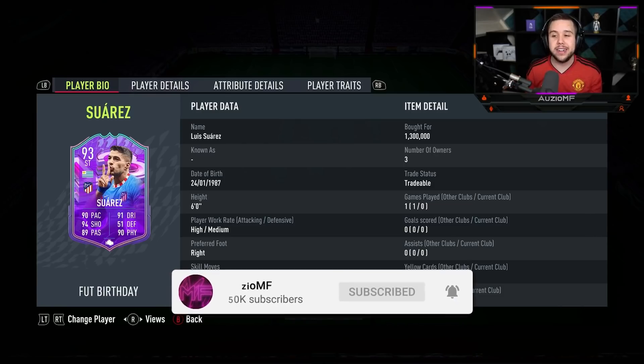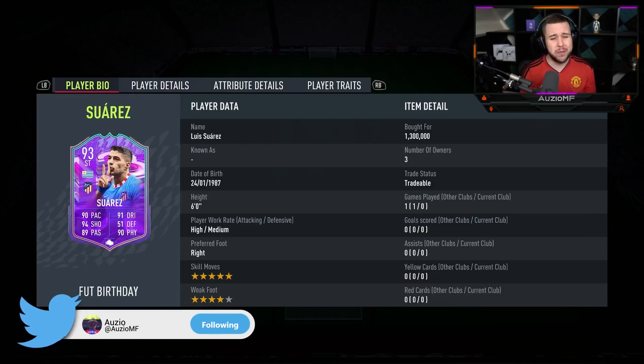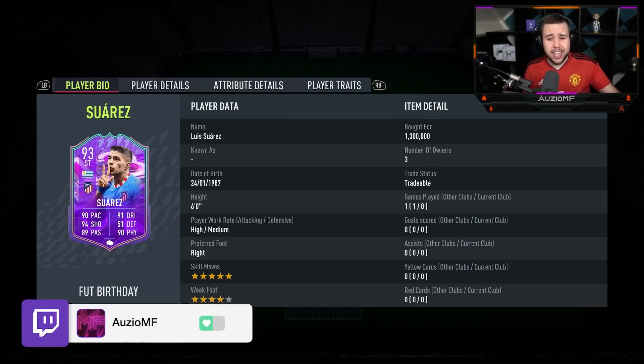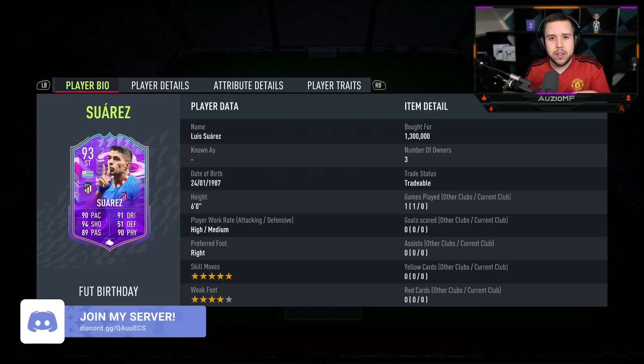Today we have got another FUT Birthday player to review and it is going to be Suarez, a card that looks stupid if we're talking about the stats. They didn't just upgrade his stats, they also gave him 5-star skill moves as well. Suarez has gone from 3-star skill moves to 5-star skill moves.